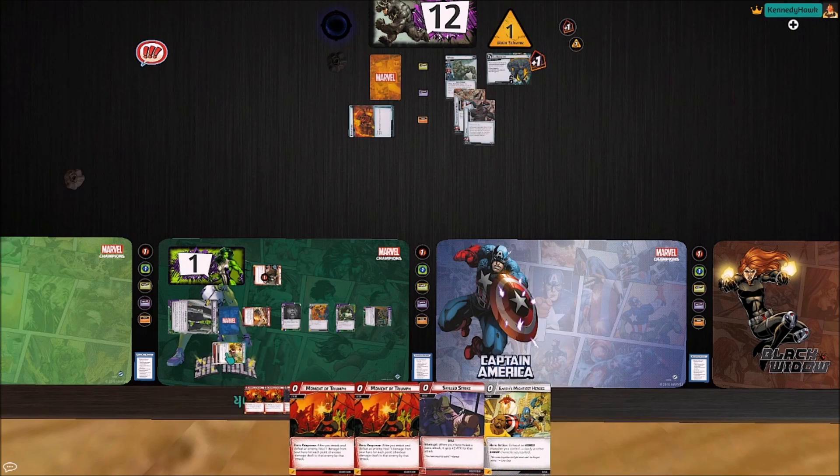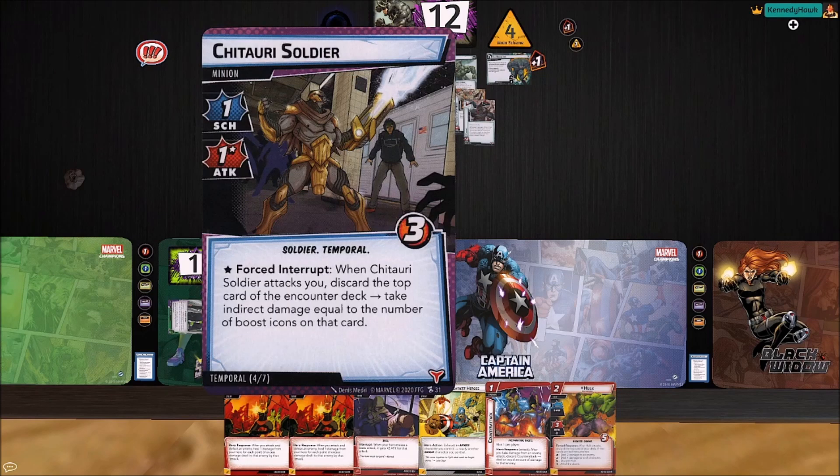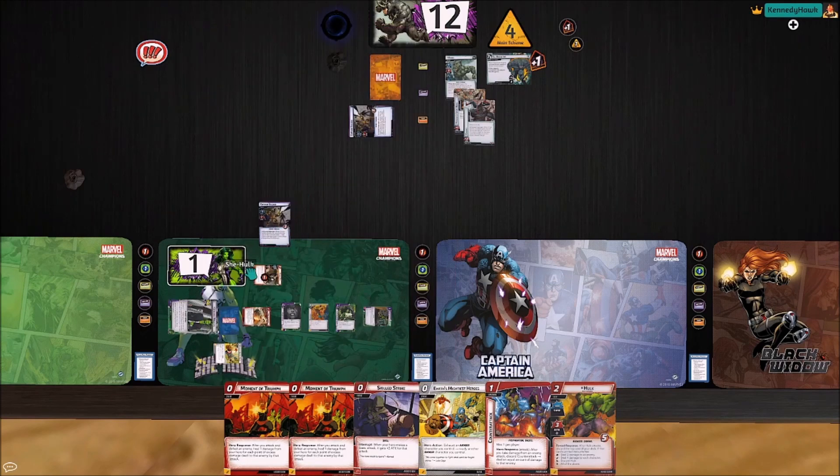I'm going to toss away a couple things to search for some better stuff. He's going to get two threat — we're going to object one. He's going to scheme for one, two. We've got one encounter card which is a Chitari Soldier — perfect, we did get a minion. That's kind of what we wanted here.